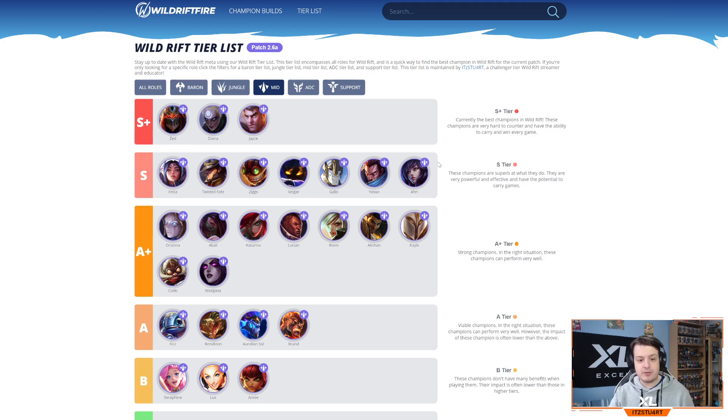Moving on to mid lane — Jayce, Diana, and Zed are by far the three best mid laners right now. Jayce didn't get touched in patch 2.6a. Diana has great team fight potential with absolutely disgusting damage output — even after Rod of Ages nerfs she still scales into a late-game beast, especially with Nashor's Tooth. Zed is just completely busted — you can't do much against him, and in the late game he uses his ultimate plus all his abilities with armor penetration items like Serrated Dirk to deal massive damage.